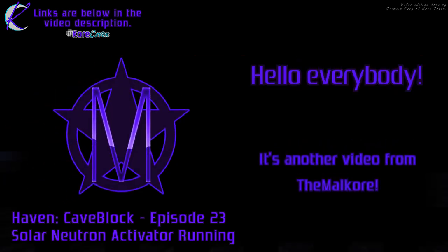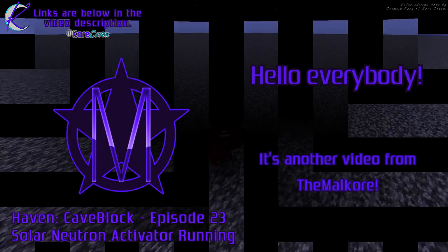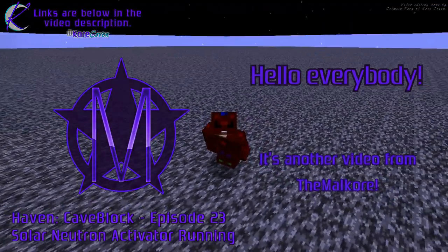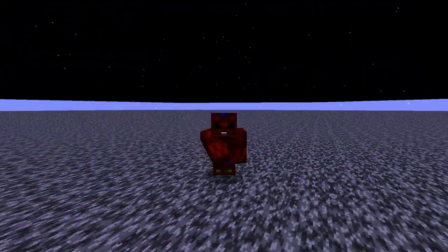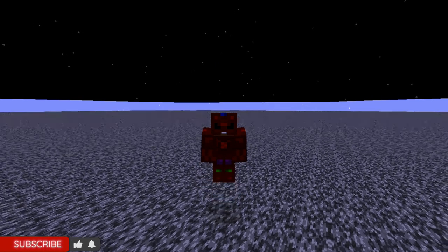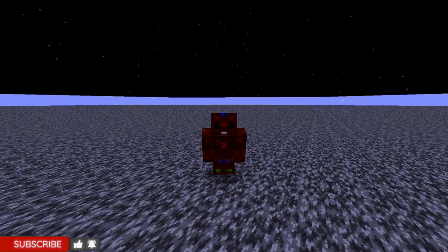Hello everybody! Welcome to episode 23 of Haven Cave Block, where we actually make it to the roof and get our solar neutron reactors running. You want to know how it's done? Let's dive into the episode.